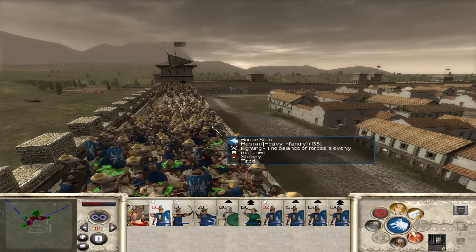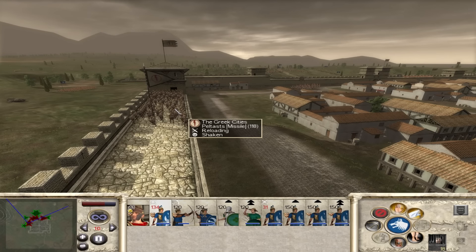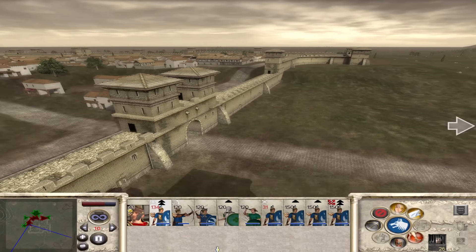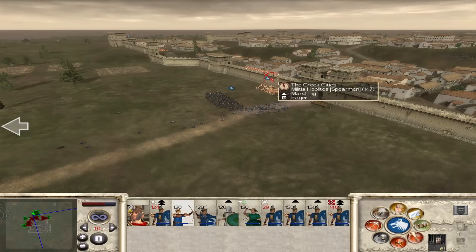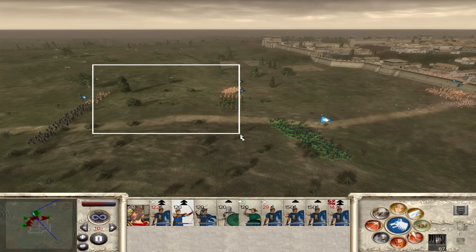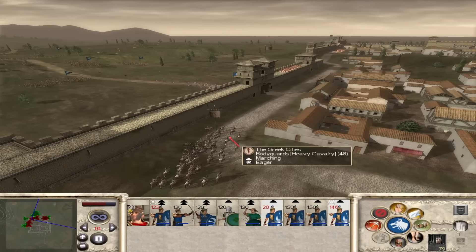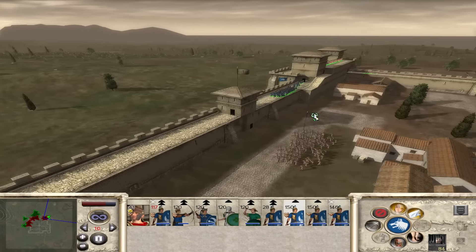Do we push onto the peltasts on the wall or go for the gatehouse? I say we go for the gatehouse - we'll take more damage but we just need to open it up. Archers, move forwards and shoot at the ones on the walls. Good - they've got in there now, so we're going to take this gate. I say we push through and attack their general. Hopefully we've got the strength.